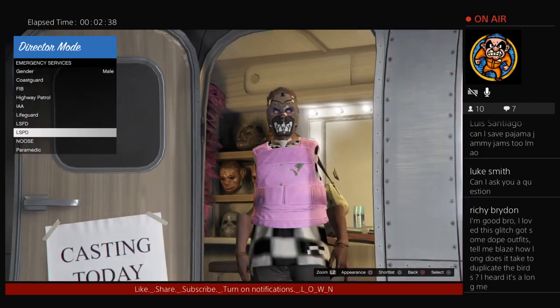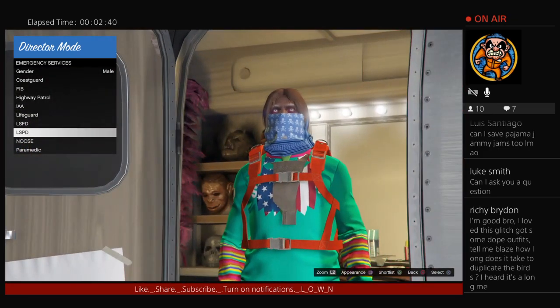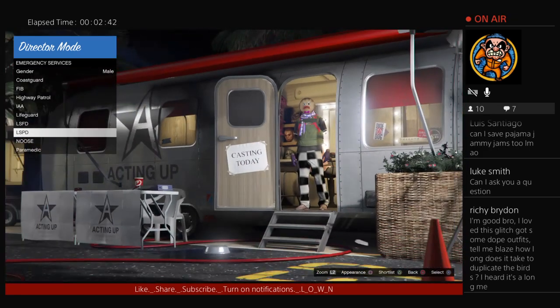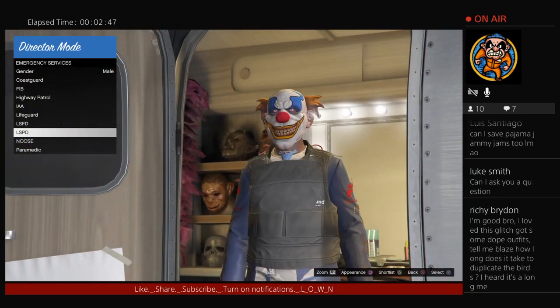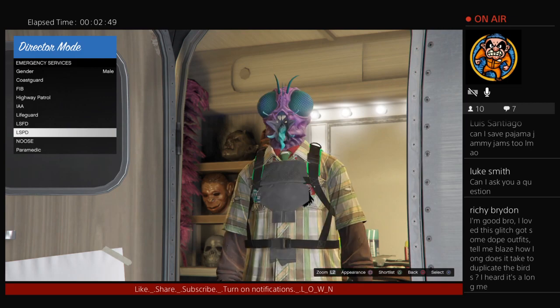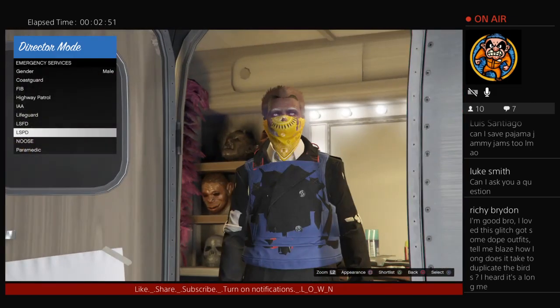I'm going to shortlist other outfits as I'm going along in case I find something better. But right now the key is to find the IAA badge or the stethoscope - you got to look good, that stuff could be hiding under all these layers.